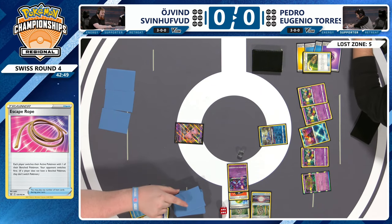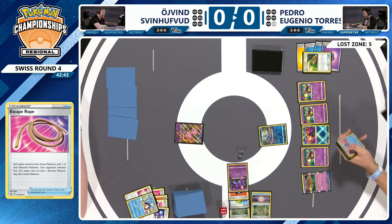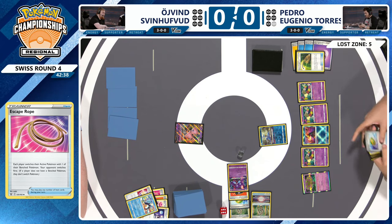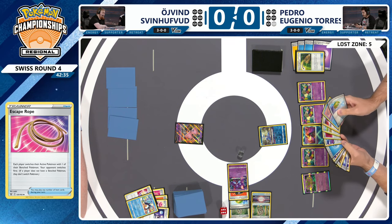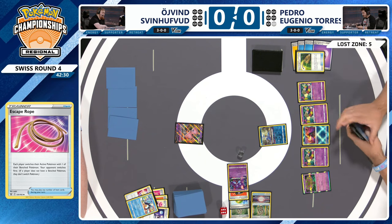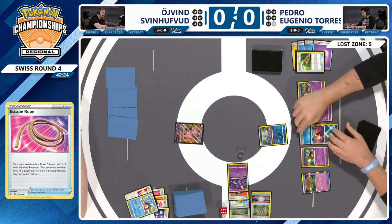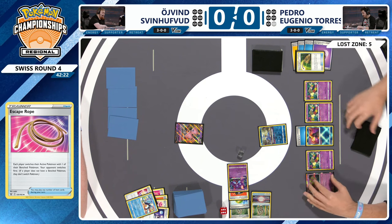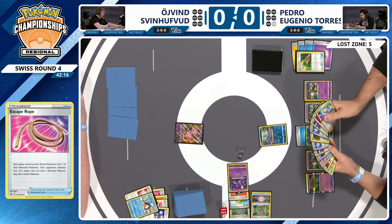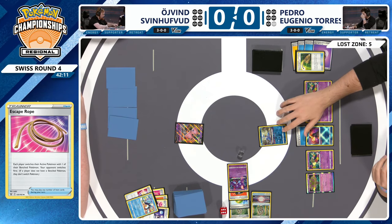So there it is — Spit Innocently, one prize taken. Big card for Oven! And it was a pass! Oh my goodness! Pedro has bench locked himself, so there's no massive offensive threat that can do 180 right now. Oven at the bare minimum has at least one more turn. One more turn to find some kind of relief from this lockdown — literally a one-card lockdown, just a Spiritomb. As a Mew player I can tell you how much that Spiritomb haunts my nightmares.